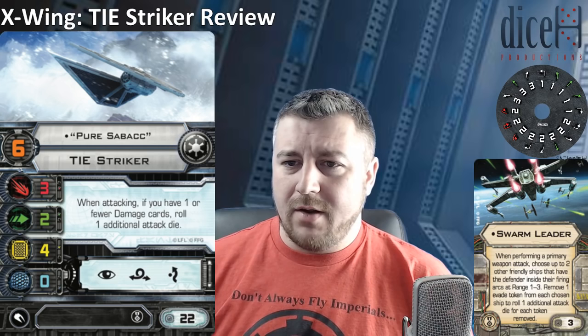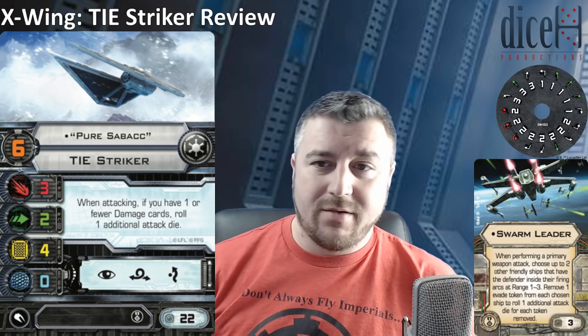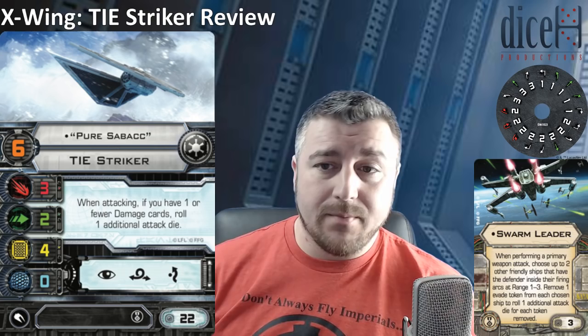With that combo: Vader gets his shot in to put some damage down, then Pure Sabak takes his shot and dukes someone down again. Then you have Vessary's shot with a tractor beam to reduce agility. Now if the opponent was saving their focus token for defence, Vessary's ability forces them to spend it early. Because Vessary can then punch them with maybe a 5-die primary at range 2-3 or a 6-die primary at range 1, with Vessary's ability kicking in on top. That's a pretty nasty combo — it's up there with the Ruthless Vessary combo in terms of how much work you need to make it happen, but it shows how much potential Swarm Leader has.